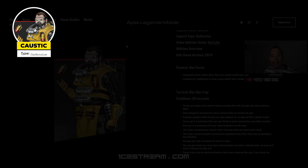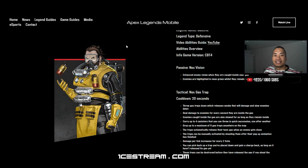Caustic is the most toxic legend in the game — no pun intended. His entire ability set revolves around toxic gas.